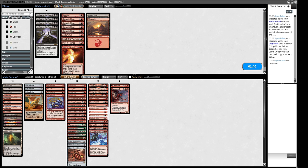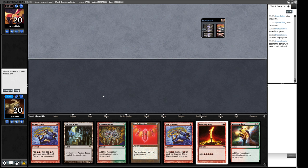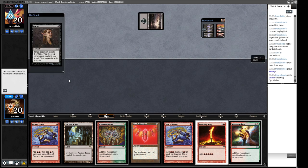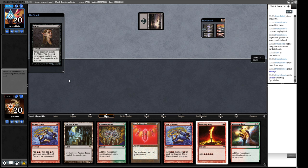We keep Birgi and Urabrask because we might win with them - if locked under Deafening Silence we can at least clock our opponent, and if there's something causing issues we can blow stuff up with Blast Zone. Our opening hand needs a red source to be good. We have 15 red sources - about one in three or four cards. I'm keeping since against a discard deck I'd rather keep a critical mass of good cards than mulligan low. We'll probably lose the Medallion or Seething Song to discard, but we have resources to work with.